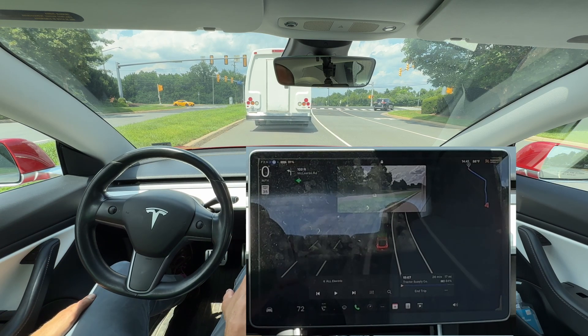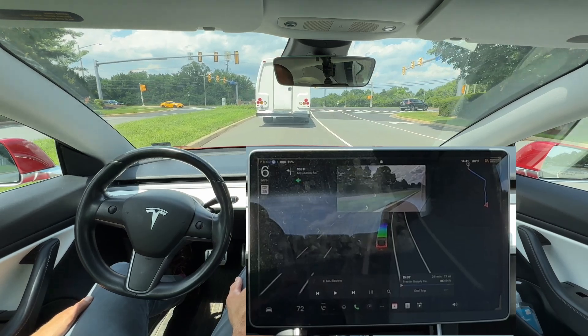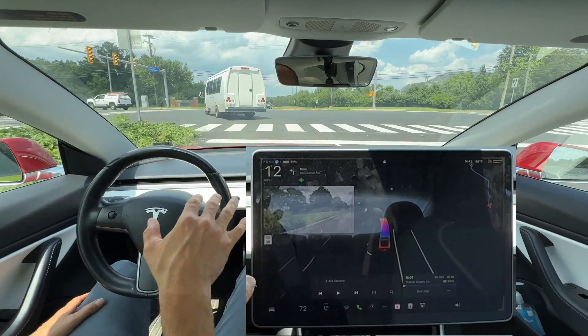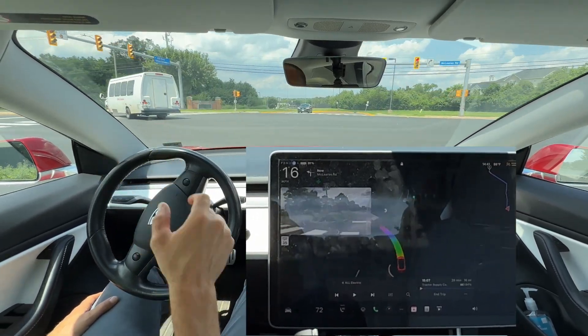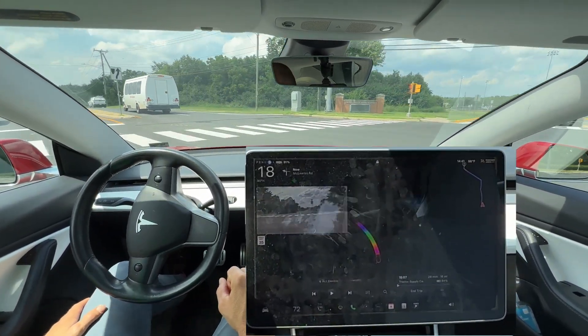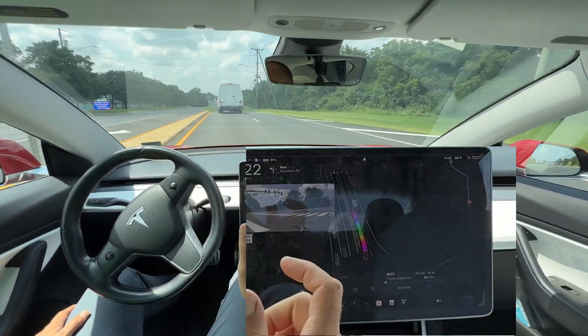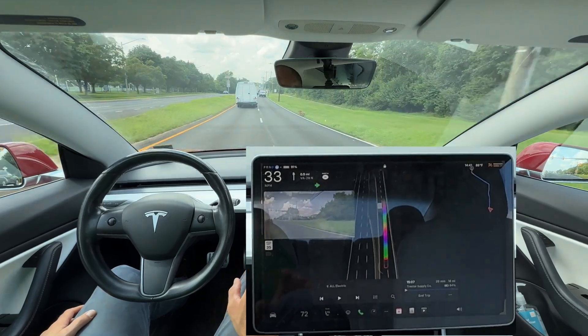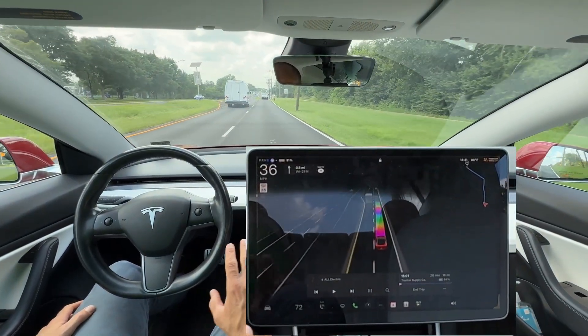Green arrow here, so we should just carry right through — although the car cannot see it, I believe, so it slows down right there until the car could see the green arrow. That is strictly because of this taller vehicle blocking the view. Now transitioning over into the right-hand turn lane.